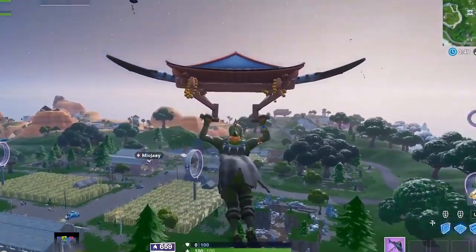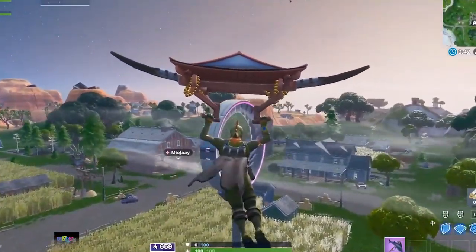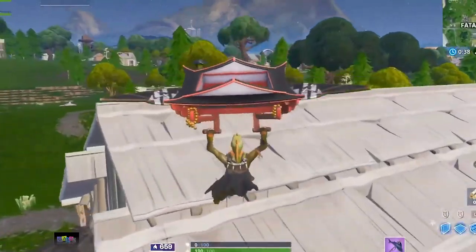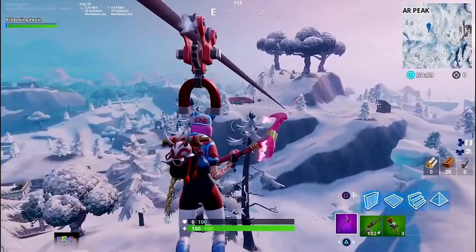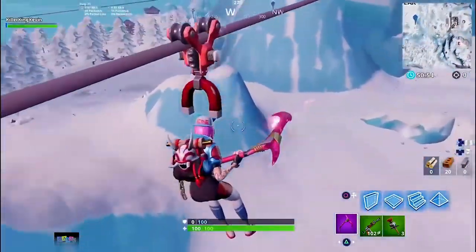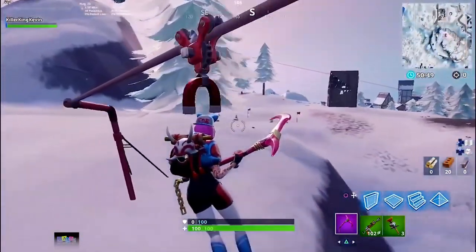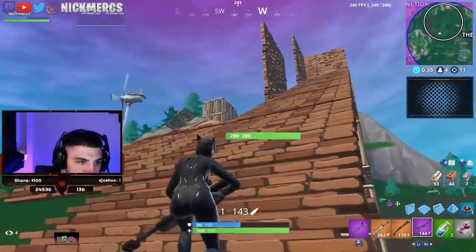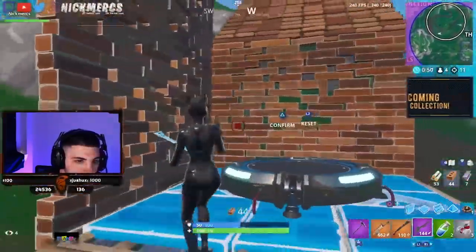Season 9 has introduced a couple of new ways to drop quickly as well. The slipstreams and floating platforms added to the map put you in skydive mode as soon as you enter them. You can potentially shave off a couple of seconds from your landing if utilized properly. Like in previous seasons, ziplines can also allow you to reach the ground faster — just glide near it, enter the zipline, and then jump off. If you feel like your drop is a little short or needs adjusting, you can use volcano vents to enter skydive mode again. However, we recommend not focusing on them too much and instead work on the base mechanics that remain the same from season to season.